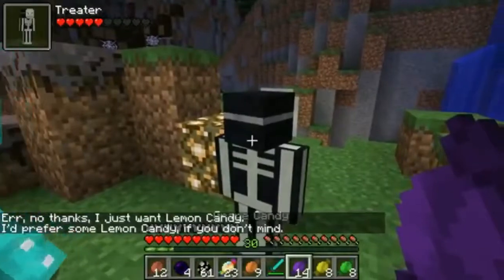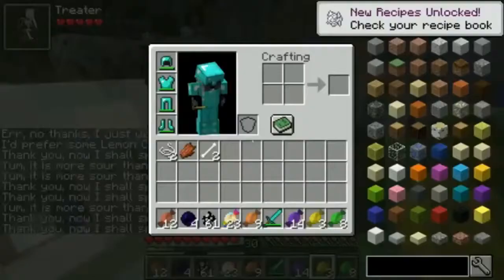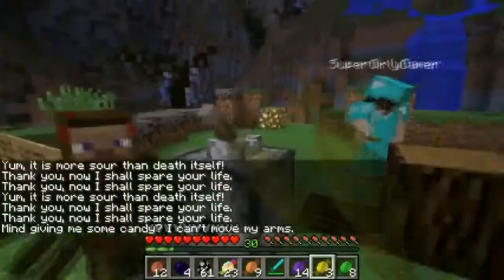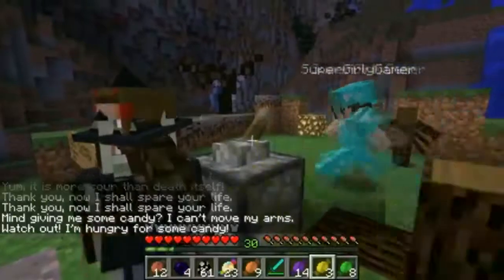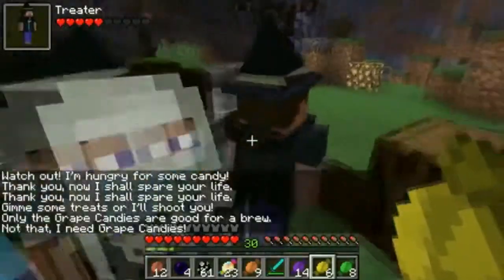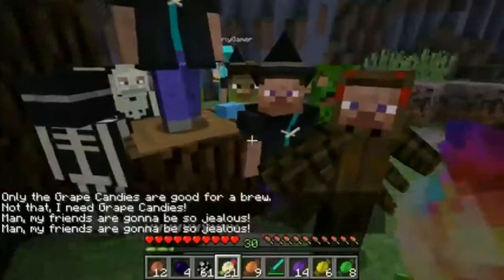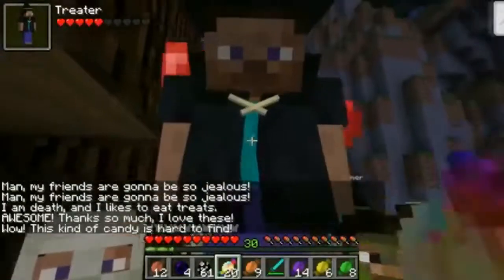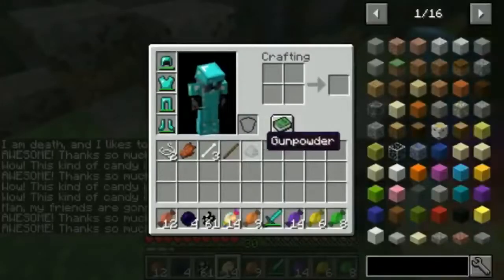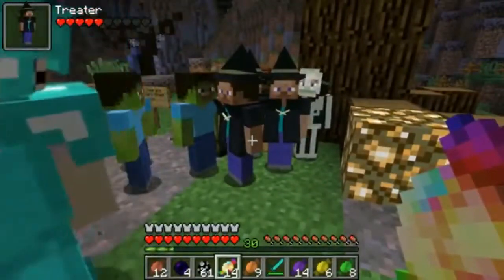He wants lemon! Did you get a bone from him? I got two bones! They will give you something that has to do with their costume. A witch! What does the witch give? Like a potion or something? That would actually be really good! I'm gonna give one of the witches the Mega Candy. I think it gives you random witch items — I got a stick, I got gunpowder! And look — they all follow you around when you have candy, because they're like our little pets!